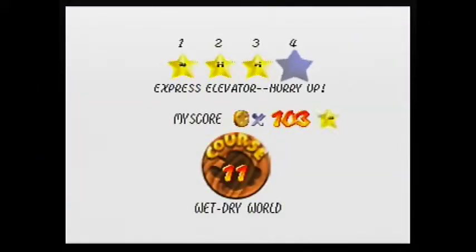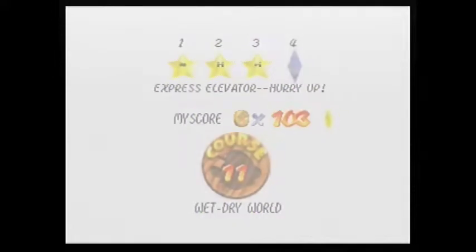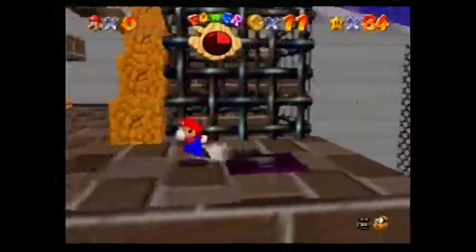Welcome to Retro Games HQ. I'm your host Nick, and in this episode I'm going to show you how to get the star for Express Elevator, Hurry Up on Super Mario 64.